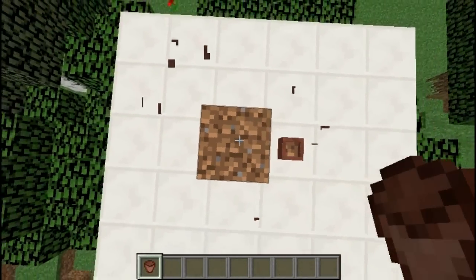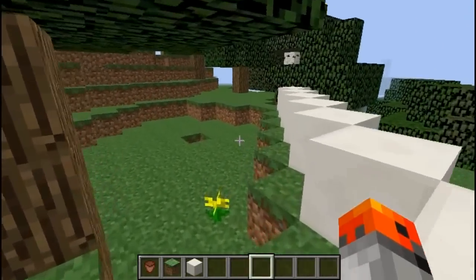As you can see right here, you can walk diagonally over gaps without falling.